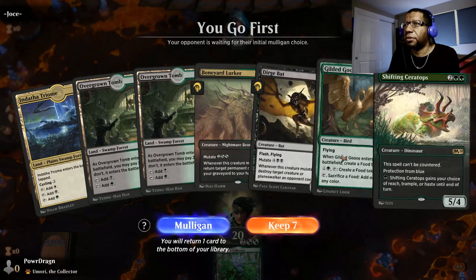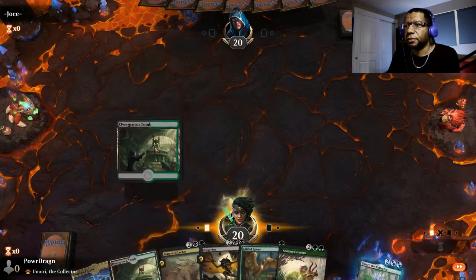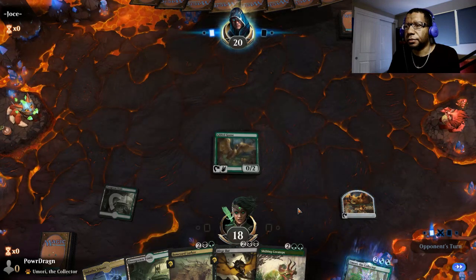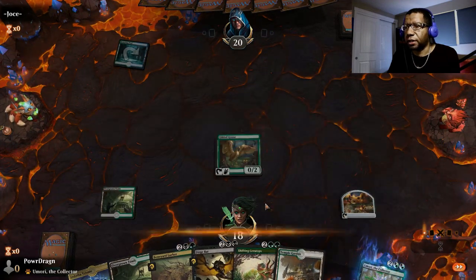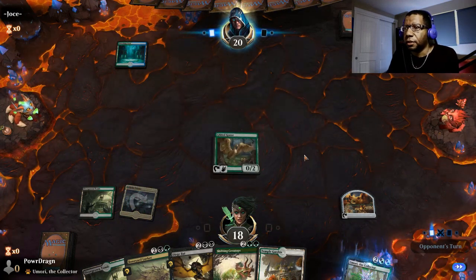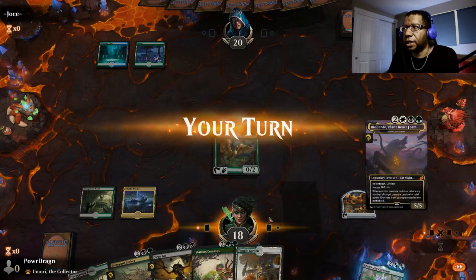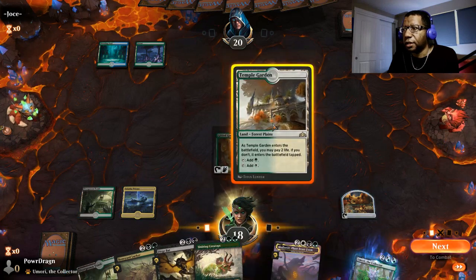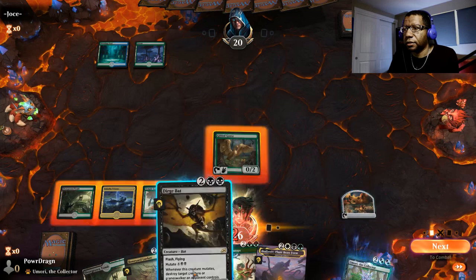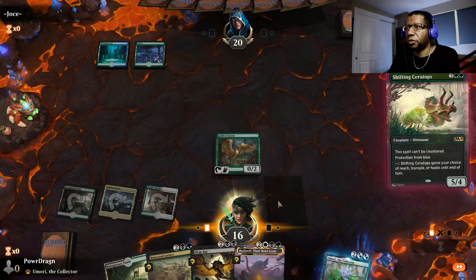We go first. We have a Goose. We don't have one of our three-mana mutators here, so that's a little tough, but we'll go ahead and keep it. In the worst case scenario we're set up to try to play something on three. They let him come into play tapped, so that doesn't hurt. We'll just pass.